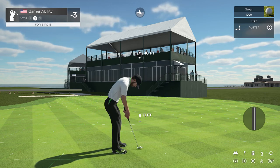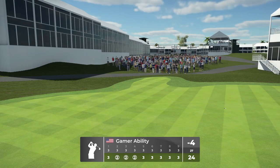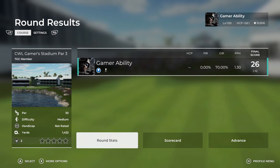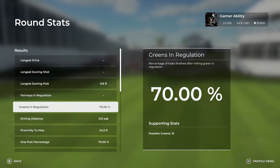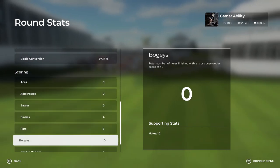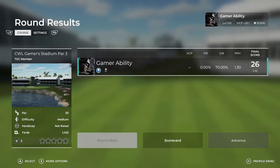Let's finish it out with a birdie here on the last hole. We did not beat the course record, but my plan is to beat the course record. The putt drops and we finished minus four — very solid round. I had a blast with that course. Let's look at the round stats: 70% greens in regulation, scrambling 100%, four birdies, six pars, no bogeys. But no hole-in-ones and that's what we want. Definitely five stars — just making sure I rate it.